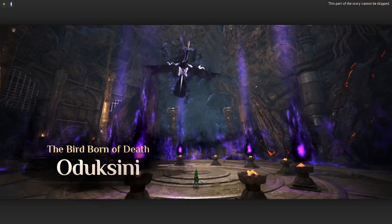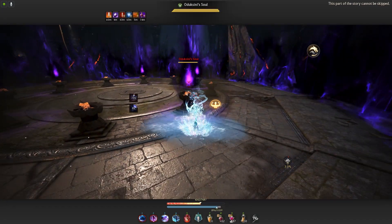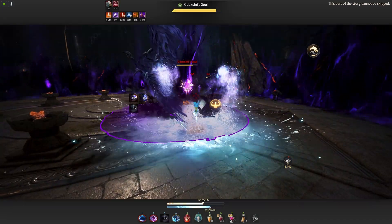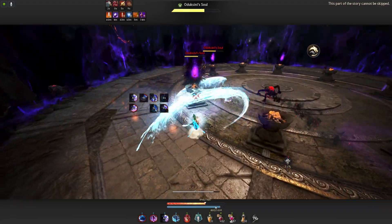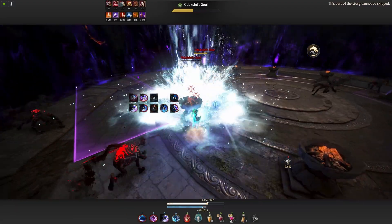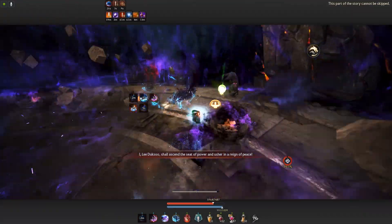I'll start by giving a quick summary of the fight. This boss consists of two phases. Once the battle starts, five flames will appear around the room on the pedestals, and the boss will be invulnerable. To attack the boss, we must first kill all five flames, which will cause the boss to land in the middle of the arena, allowing us to damage him.